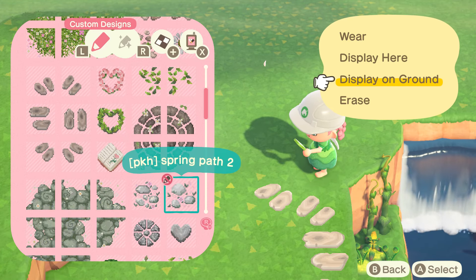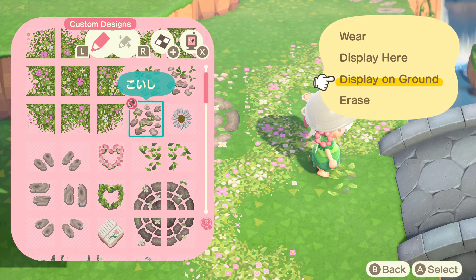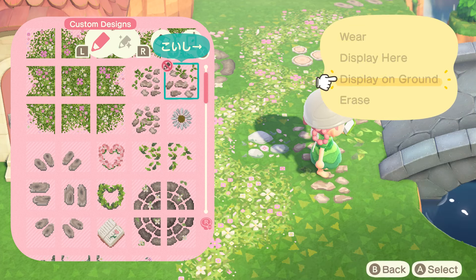I also finally finished adding all of the design codes that I'll be using for this island. All of the design codes that you see in this build will be listed in the description below. There are some that I haven't used yet, and I'm pretty excited to use them in the future.